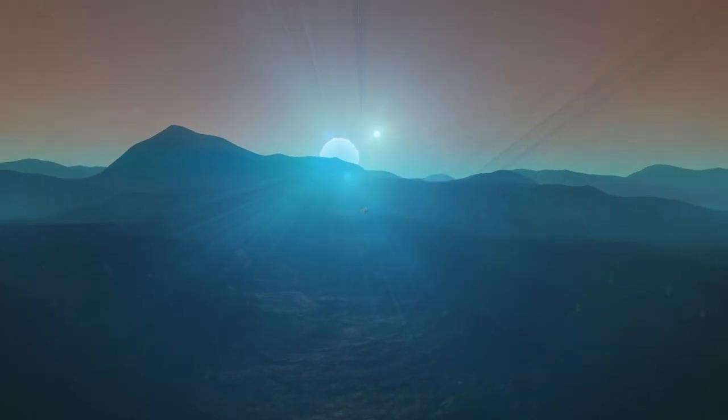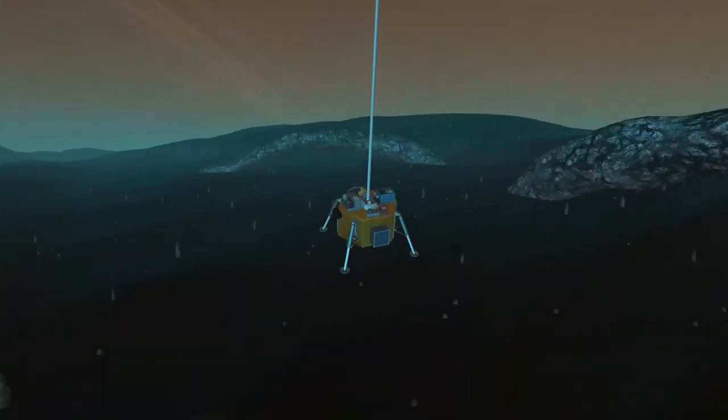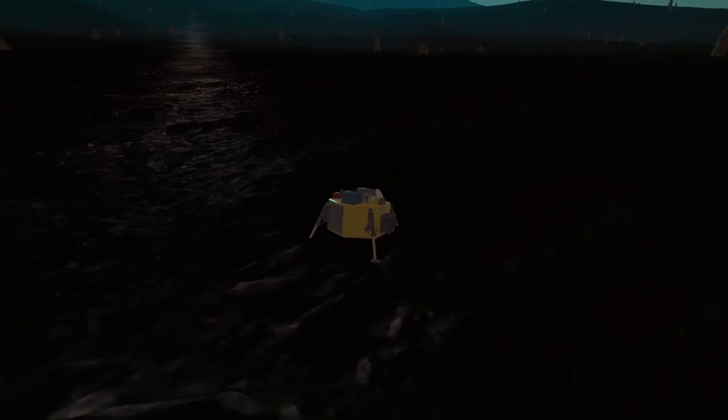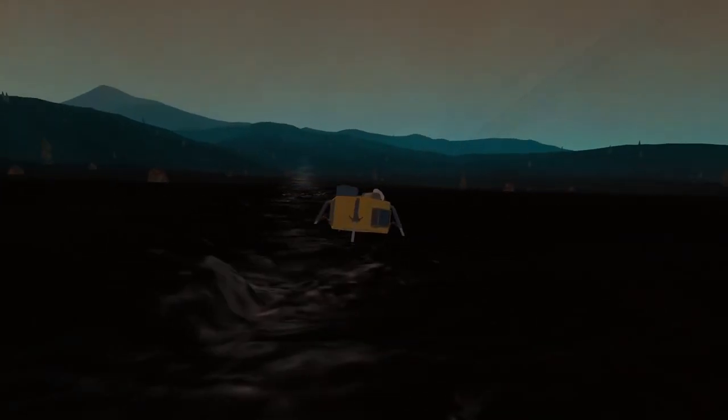We are going to be using parachutes because Fury has a very thick atmosphere, so we might as well utilize that atmosphere to our advantage. There we go - we can see we have touched down with the first of the landers and everything went according to plan.